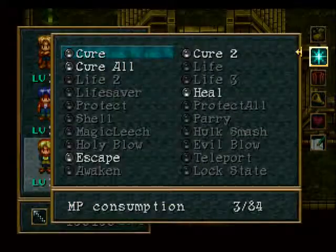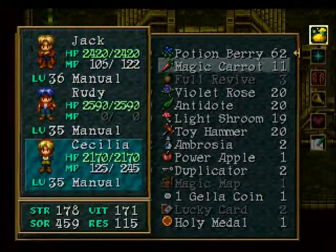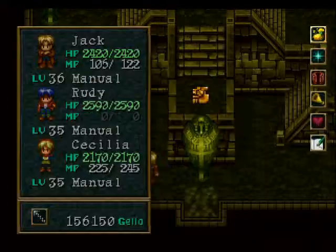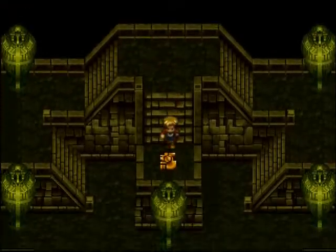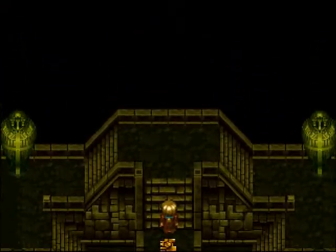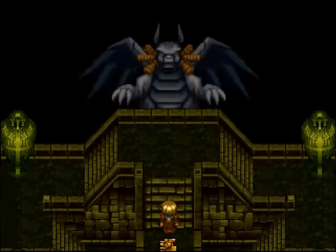Before you go further here, it'd be a good idea to heal up and get everything ready, because — semi-spoiler alert — we've got some trouble coming our way. Specifically, when we pick up the Gemini circuit here, we find ourselves a big nasty guardian.